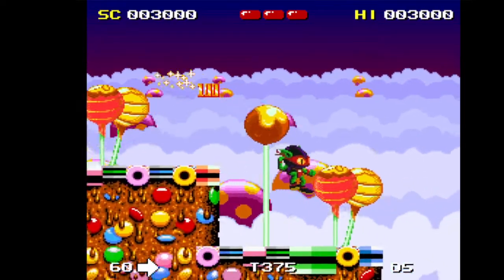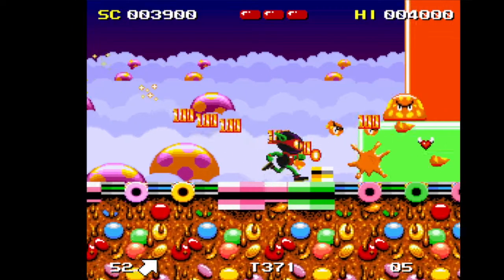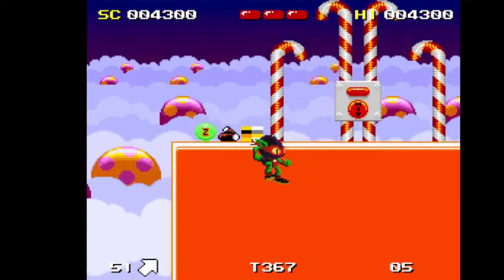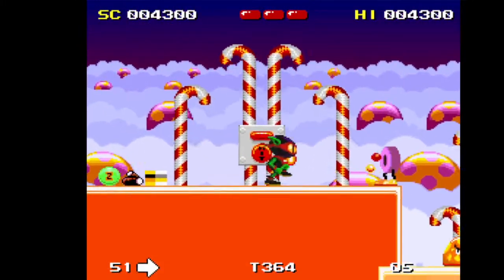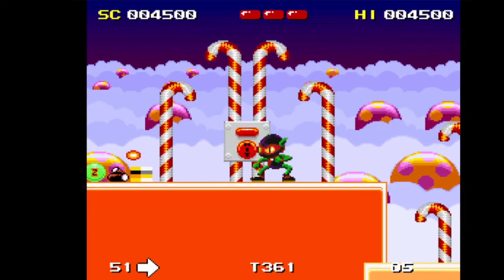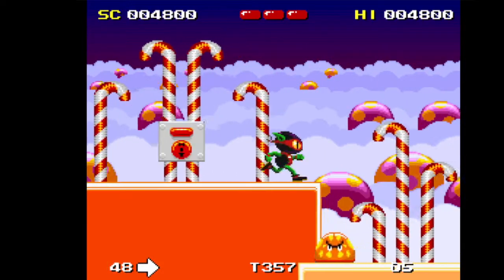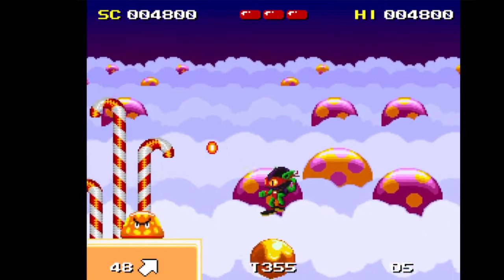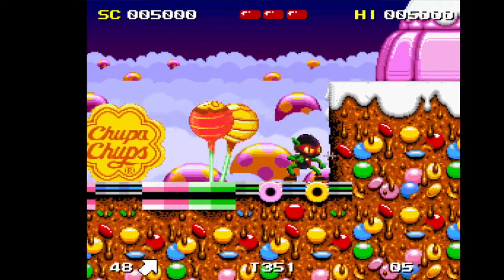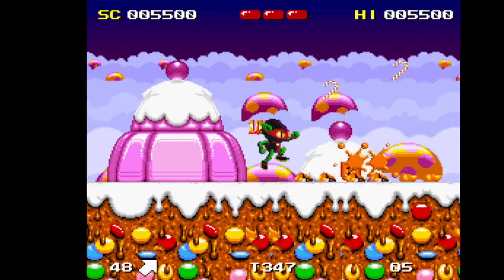Lots of product placement in the form of Chubba Chops, just like the Amiga version as well. Now that thing that's flashing there is actually a checkpoint. The checkpoints look a bit different depending on the style of the world you're in, and if you die you'll go back there instead of the beginning. Your health is shown in the top middle of the screen — those three red bars.